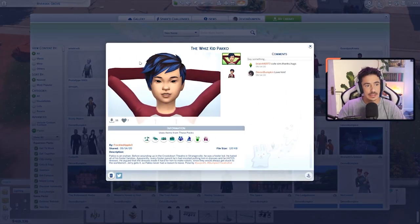The first Sim we're moving in is this gorgeous kid here — the Wizkid Paco. I absolutely love this — this is by FreckledApple3 on the gallery. Paco is an orphan; before winding up in Crookdown Theatre in StrangerVille, he was a foster kid. He hated all his foster families. Apparently every foster parent insisted on putting him in dresses, and he hates dresses — he argued they would get stuck to the workbench when he was making robots. Paco is a trans boy and we just need representation throughout this whole series. He's absolutely gorgeous, so cute, and I love the freckles and coloured hair. Paco's coming to join the clan!